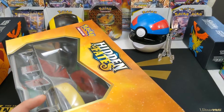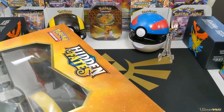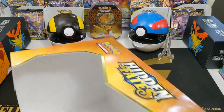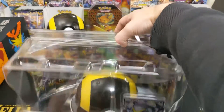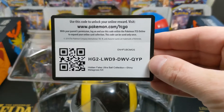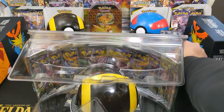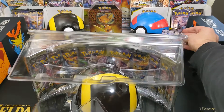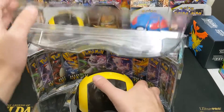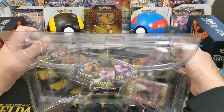We are on the Hidden Fates Ultra Ball collection - we have one of these today, searching for that shiny Charizard because everybody wants the shiny Charizard. Getting all this packaging out of the way. We have a code card for you and then the Metagross GX, which we will stick in the VIP for now. We've got our Ultra Ball and the Metagross fell.